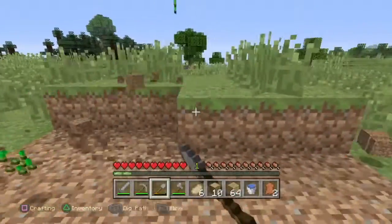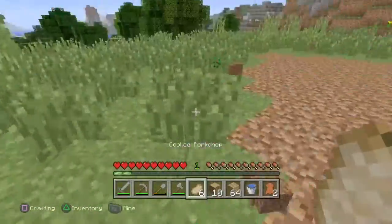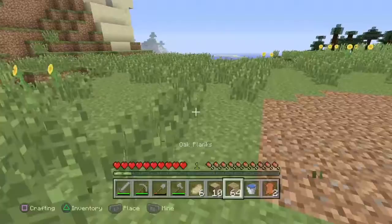Minecraft hack 2: before building your house, make sure you are building on a flat platform. Bonus Minecraft hack: place water to remove grass, like this.